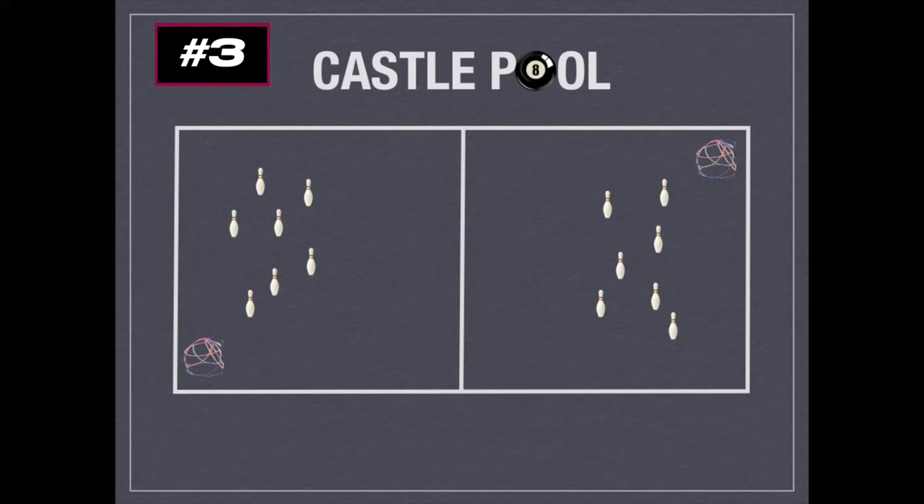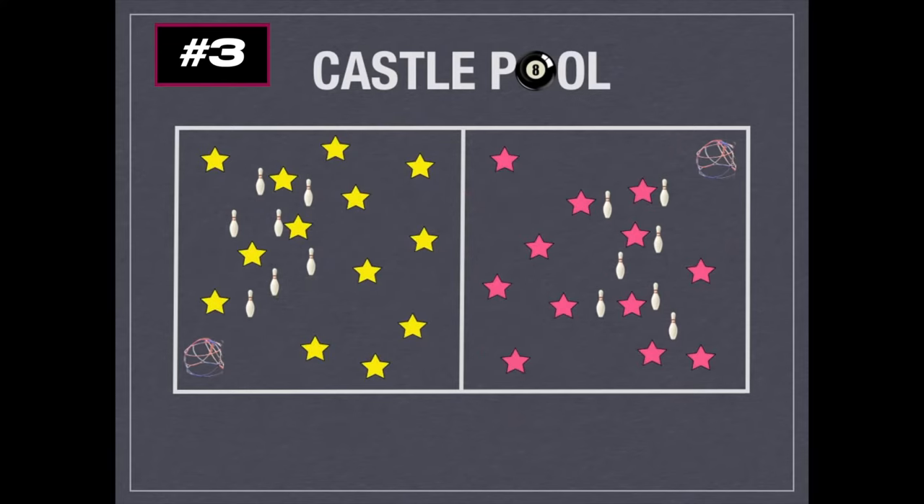You can have one player max guarding a pin — you can't have more than one player per pin guarding. Put the foam balls in and they'll start playing. The goal is to knock over the other team's pins before their eight ball — so before the castle. As they're throwing the balls around they're trying to knock over the pins; they could also roll, or you can have kicking depending on what skill you're working on. They need to knock down all the pins first, then go attack the castle. Just like in a round of pool, if you knock over the castle before the pins, you automatically lose the round.